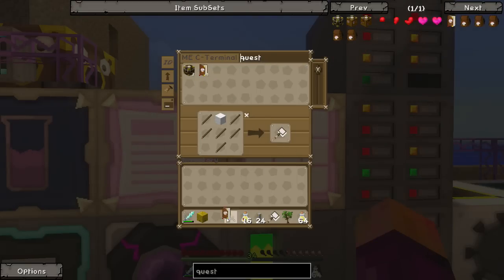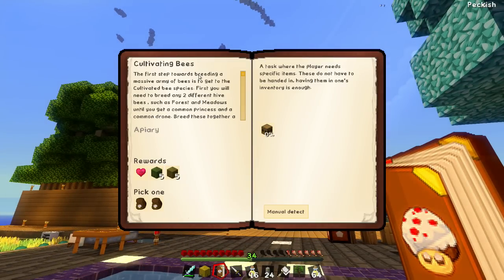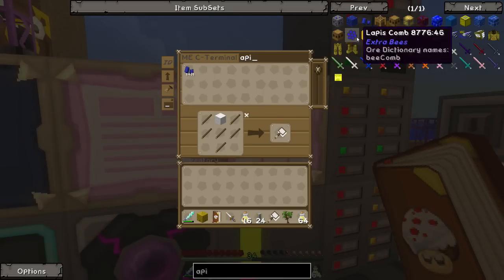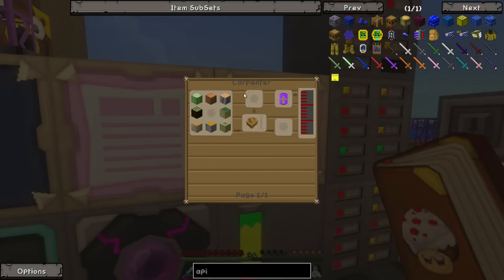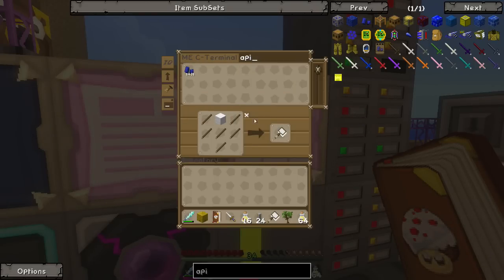Anyway, let's have a look - what's the next quest on the list for the bees and trees? Cultivating bees. So we need an apiary - that's easy enough. We're going to need a bunch of stuff: an impregnated casing, which is a carpenter filled with wood and lots of things, and some seed oil. So it's a good thing we're still making seed oil.